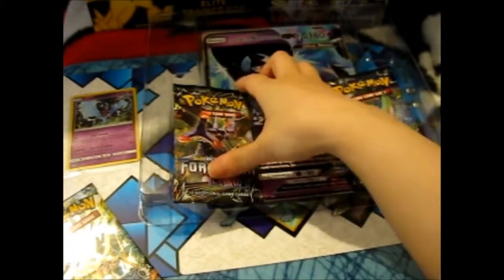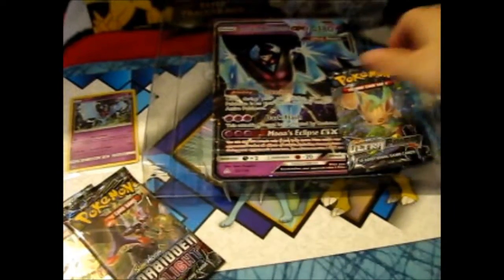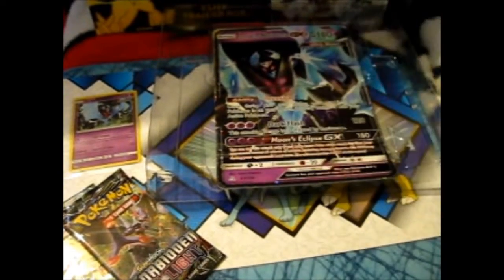We've got a Steam Siege, a Naganadel for the night, and a Leafeon, which is awesome. And obviously there is a code card.